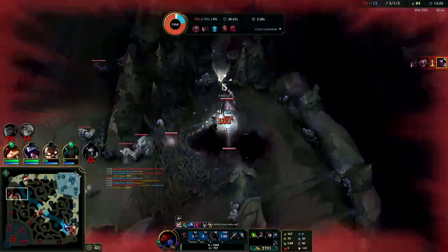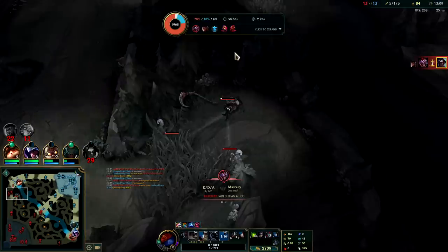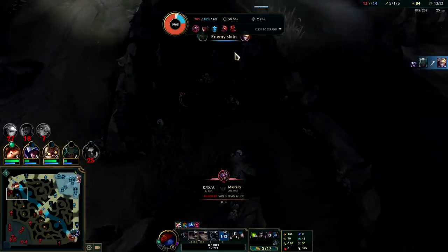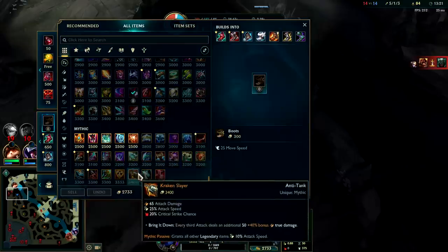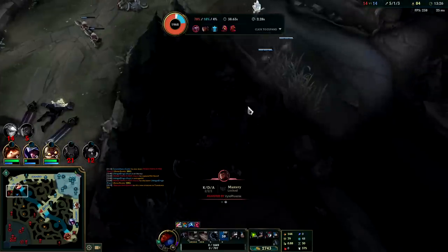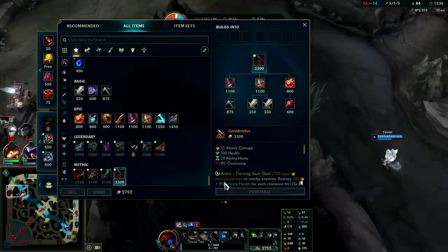Auto attack, Q, pop him with the R — Shaco's gonna come in behind us, I already know. Auto attack, Q — I actually wasn't expecting that. He was invisible but his R wasn't — well played to him. Got a cheeky kill on me. I could have just survived — my E was about to be up, I could have easily gotten away. I just greeded out for the kill, rip.